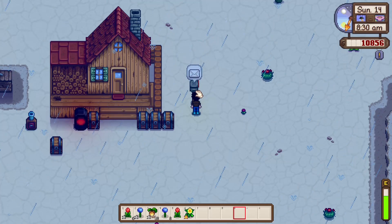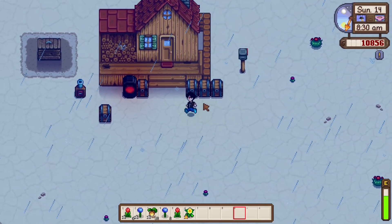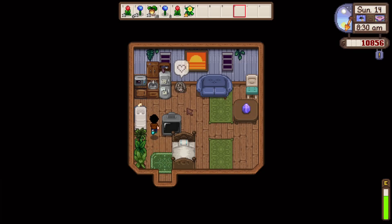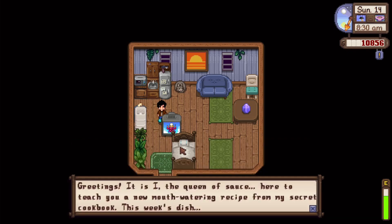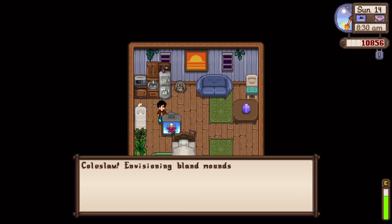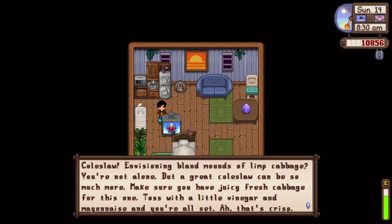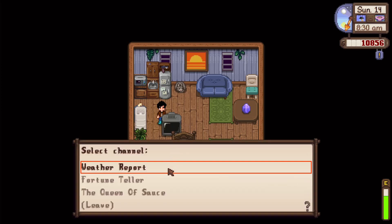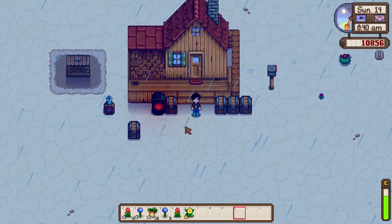Alright, so that was from mom. Our farm will be in the next Stardew Valley Tribune — nice. It just needs to rain for the next eight days — that'd be nice. Let's check the TV. The Queen of Sauce is here to teach a new recipe — this week's dish: coleslaw. Make sure you have juicy fresh cabbage, tossed with a little vinegar and mayonnaise. Clear and sunny tomorrow, of course. I am going to be watering my crops manually.